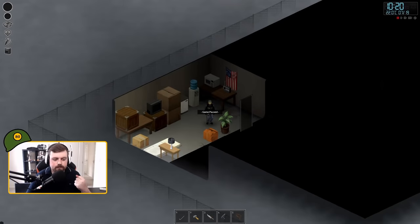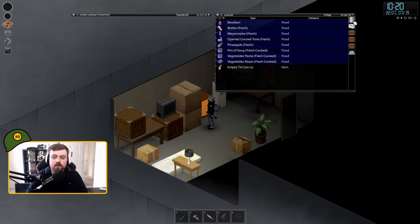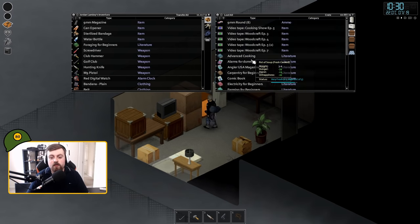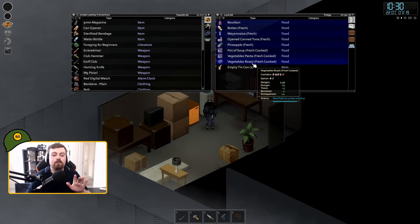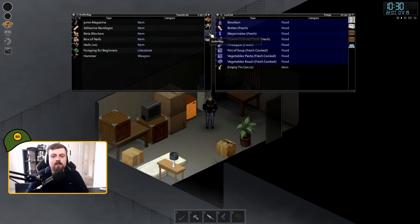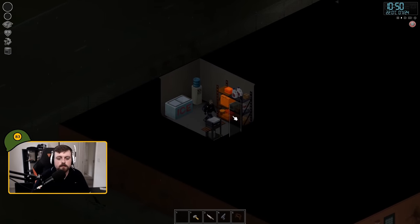My third and final pick for Muldraugh is a bit unorthodox, but bear with me. This location is called the Small Storage Facility on the Project Zomboid map project — I'll put a link in the description because it's really going to help you when plotting your route to these locations. This base is outside of the busy areas of town, but close enough for a quick trip in. It's really one for the interior designers amongst us, allowing you to get creative by knocking down walls between the storage bins and installing your own decorative objects to really craft a proper hideout of your own design.